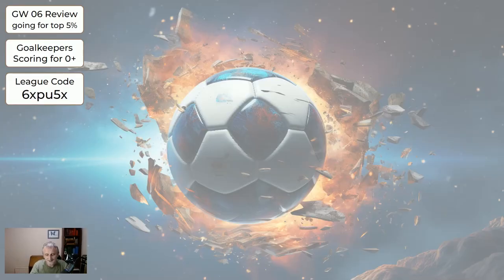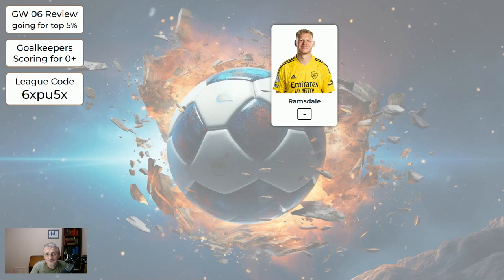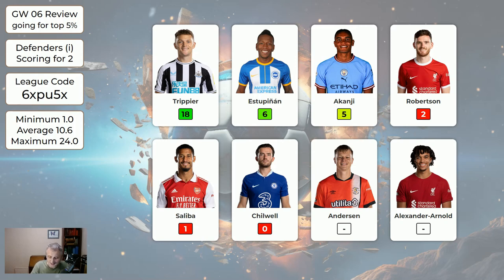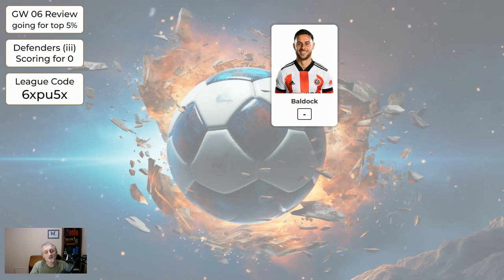Let's look at what the players got in game week six. Keepers averaged 4.6. Ramsdale didn't play again — it looks like Onana will be first choice, so Ramsdale is one to get rid of. For defenders, if you had Newcastle defenders you did alright — two from that page averaged 10.6 points. The second page of defenders averaged 5.2 with only Botman doing anything. Bulldog also hasn't played and we're offloading him.